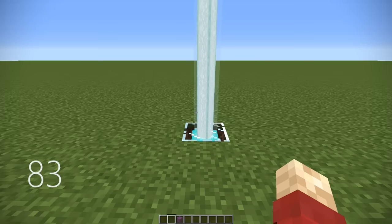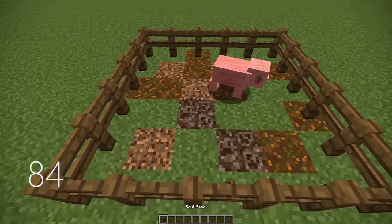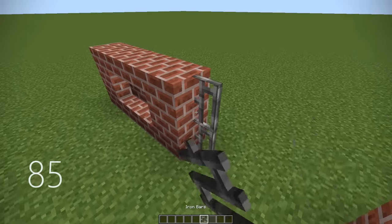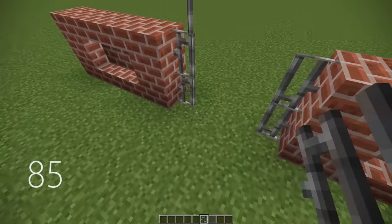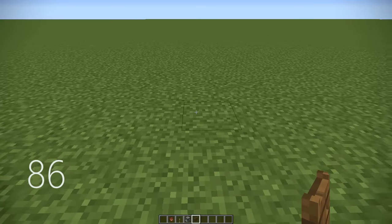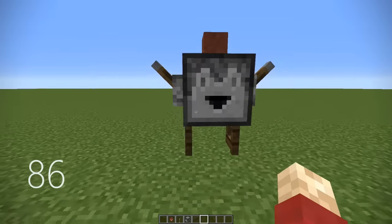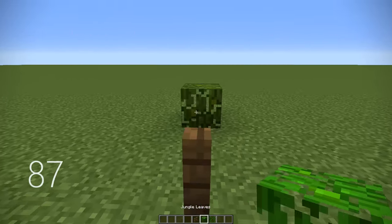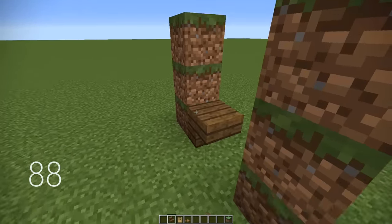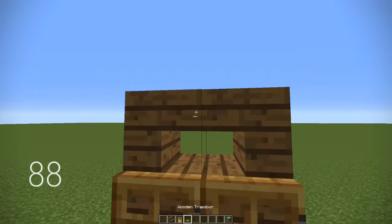Number 82, you can create an awesome scarecrow design by having your standard pumpkin with a couple of banners on the front and the back, and then create a hat with string and carpet. Number 83, you can put stained glass over a beacon beam to change its colour. Number 84, you can mix in some soul sand with your animal pens, and it looks a lot like poop — decorative poop. Number 85, you can make it look like a fence is open by adding a bunch of iron fences together and then have a little bit of glass pane there as well, making sure that they bend round the corner.